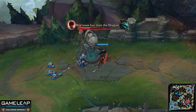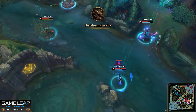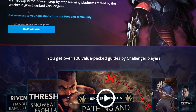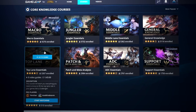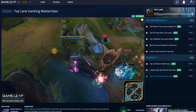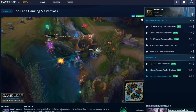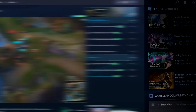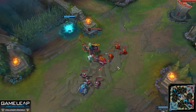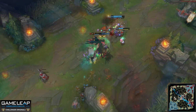That just about does it for the top five things that everyone needs to improve on. If you've been liking our recent content and you want to see more, make sure to check out our website GameLeap.com. Over there we've got hundreds of guides, all done by challenger players, sorted into a quick and easy to use courses system. We've got courses both on the five fundamental roles as well as champion specific courses, so if that is something that interests you make sure to check us out using the link in the description below. As always, I'm Panther, I hope you learned something valuable, and I will see you in the next one.